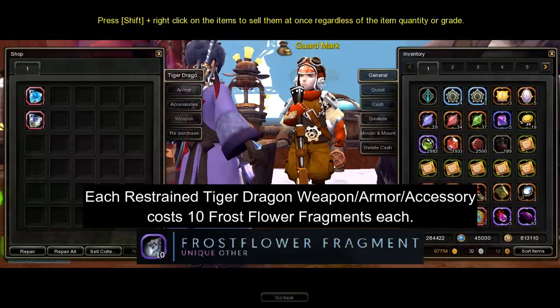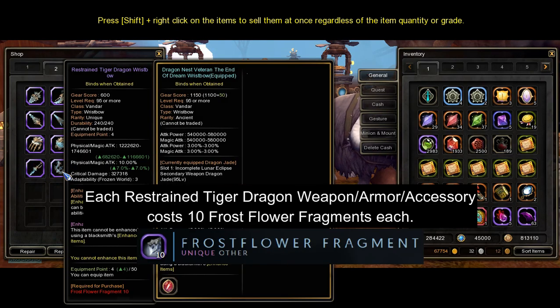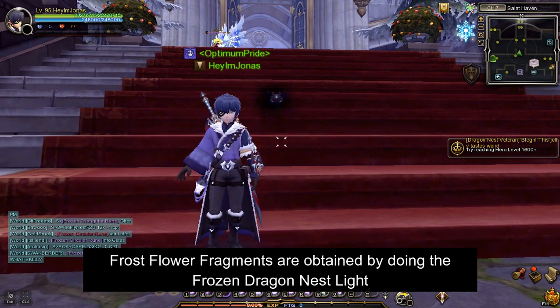We'll need to collect 10 frost flower fragments for each weapon part to get these weapons. I need 2 restrained weapons, so I will need 20 frost flower fragments in total. You'll need to buy a frost dragon nest light stage 1 and stage 2 clear service in order to get frost flower fragments.